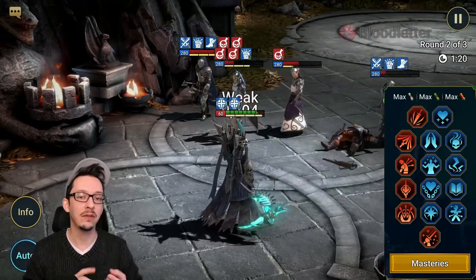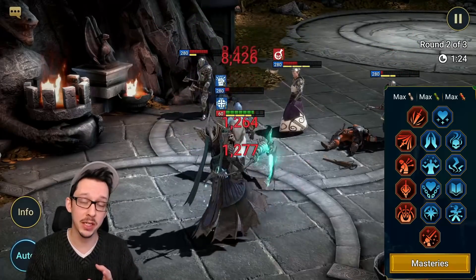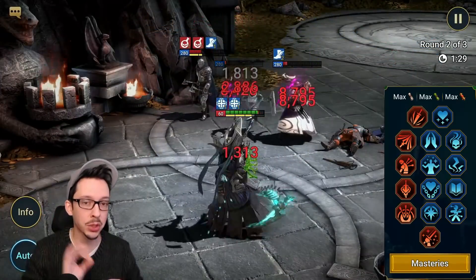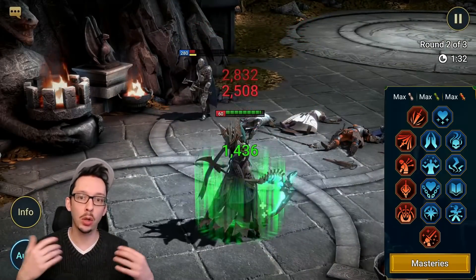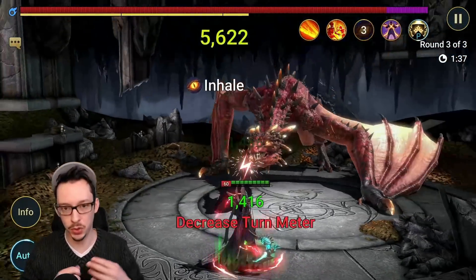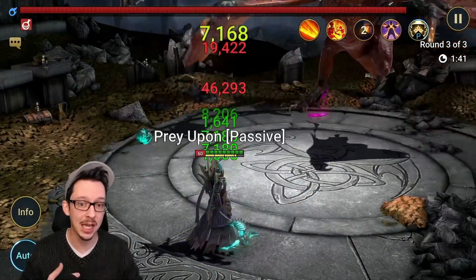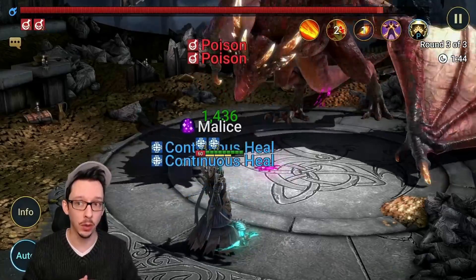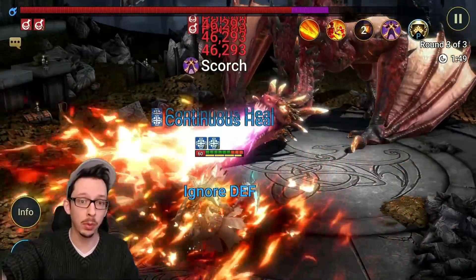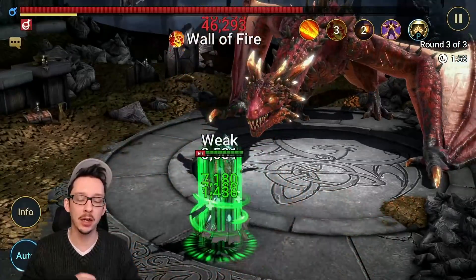Even though we have decent heals from our AoE A1, the Continuous Heals, and the Immortal set, Lasting Gifts is that little bit of extra you need to survive at this speed. Stalwart is handy for the boss, but your high defense is what you really need to get past those waves. Master Hexer doesn't hurt for the clan boss either, since you have more poisons there as well.